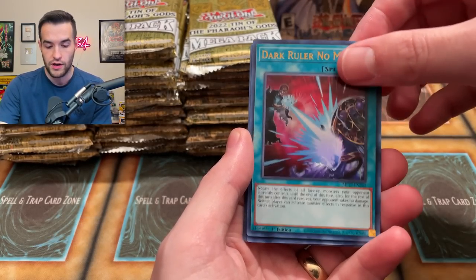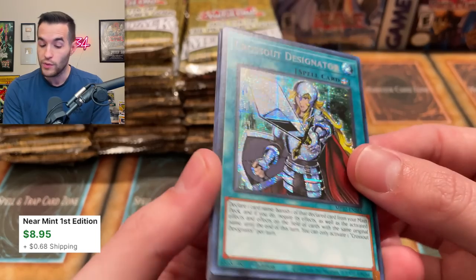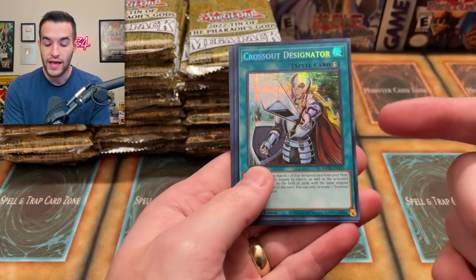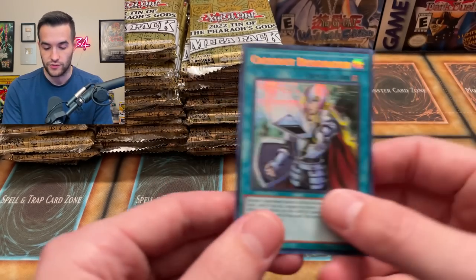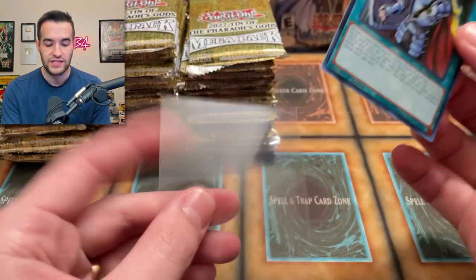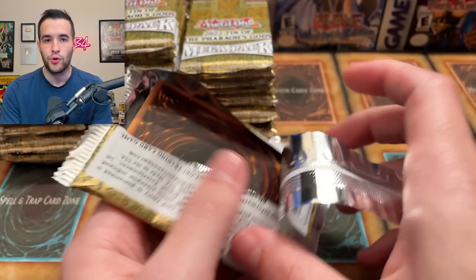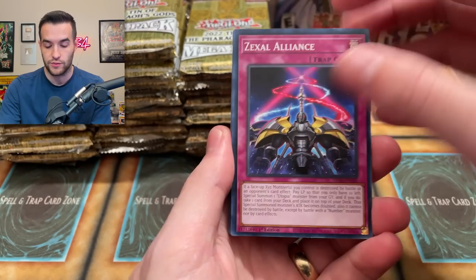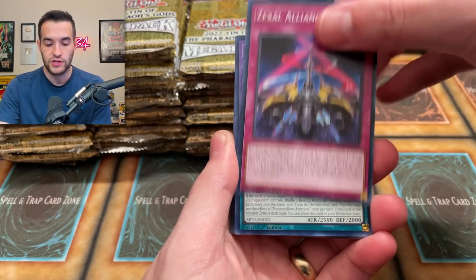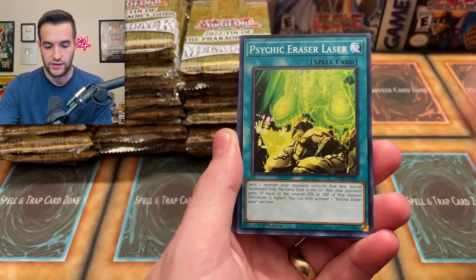There's a Dark Ruler No More — that's a really good card. We got a Breaking Ruin God Ultra and then a Crossout Designator, one we did not pull last time. It was printed first in the 2021 tins and now it's getting a rarity upgrade in the 2022 tins. The thing with the Mega Tins is there's not a ton of cards worth over ten bucks because they're very easy to pull and everybody's buying them, so value only sits at the very top cards.